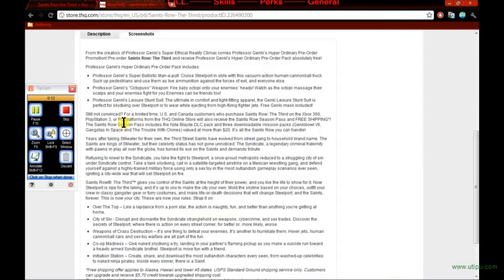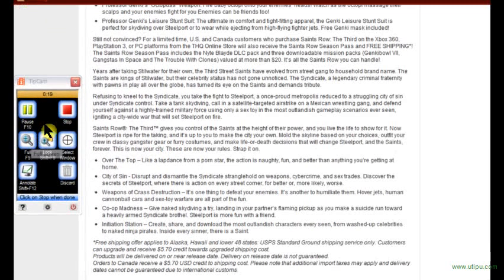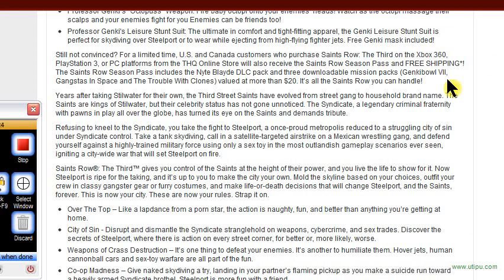Let me get to my other tab here. I went to the information on it, and let me zoom in for you guys so you can see this. The Saints Row Season Pass includes — sorry if I'm slurring my S's, it's just a problem with my tongue — anyways, it includes a Nightblade DLC pack and three downloadable mission packs: Ganky Bowl 7, Gank Steads in Space, and Trouble with Clones, valued at more than $20. It's all the Saints Row you can handle.